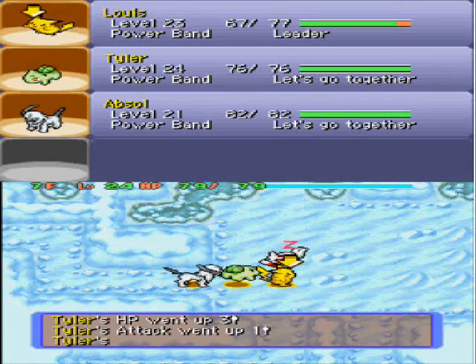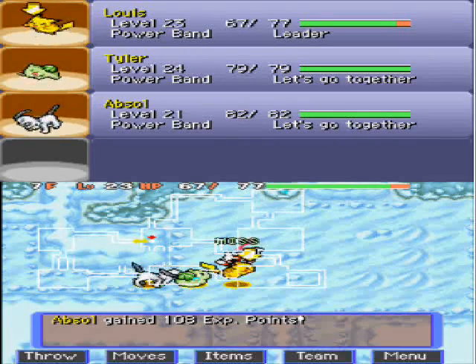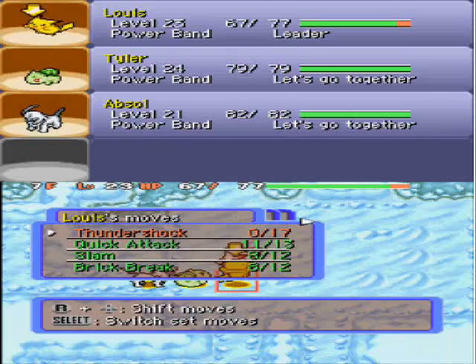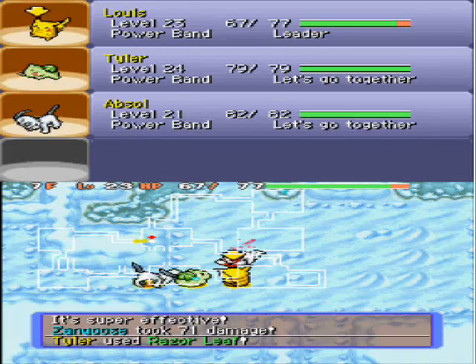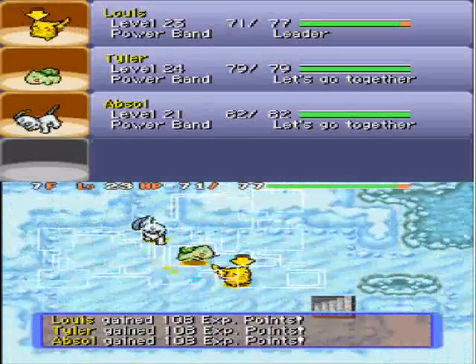Bulbasaur grew to level 24, which is good. Bulbasaur's actually quite an easy Pokemon to raise, so there's no surprise that he got to level 24 before Pikachu. Because Pikachu's a lot harder to raise as a Pokemon.